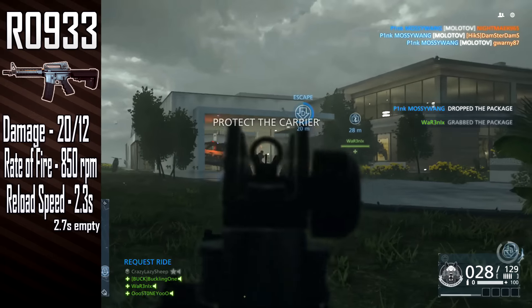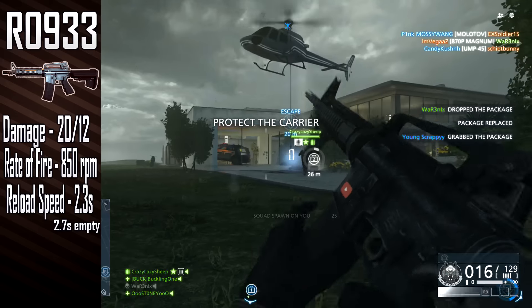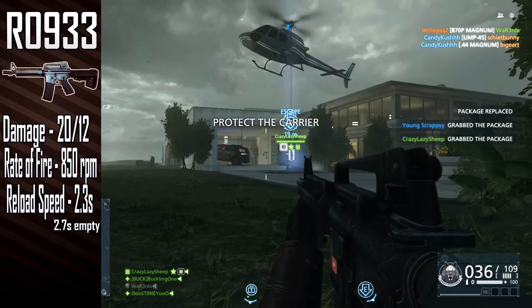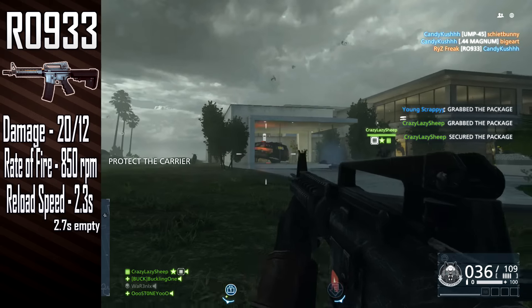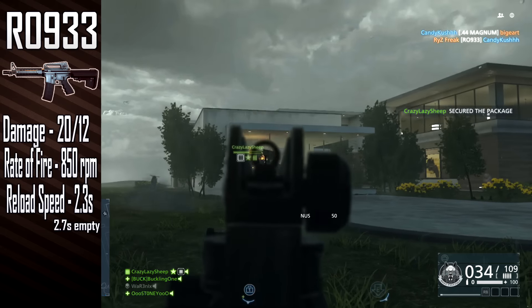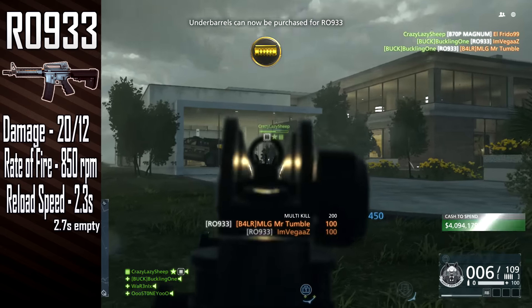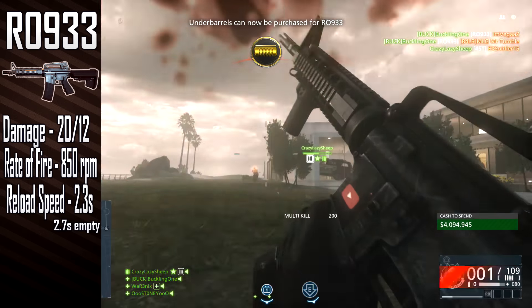Recoil is the Achilles heel of the R09-33. It will drift hard up and to the right and can be hard to control, even when tap firing. The recoil up value is 0.32 and the recoil right value is 0.3. Pair this with a first shot multiplier of 2.8 and you can begin to understand why this weapon is so hard to control.